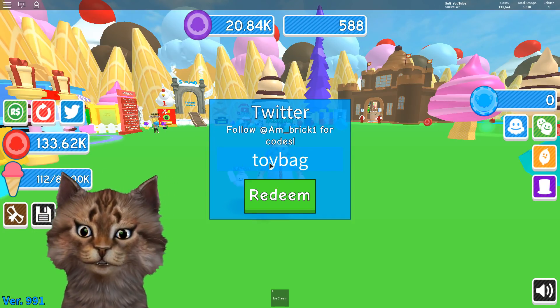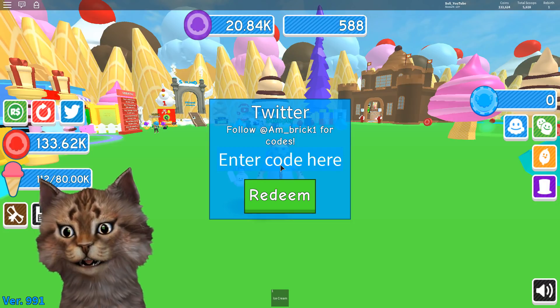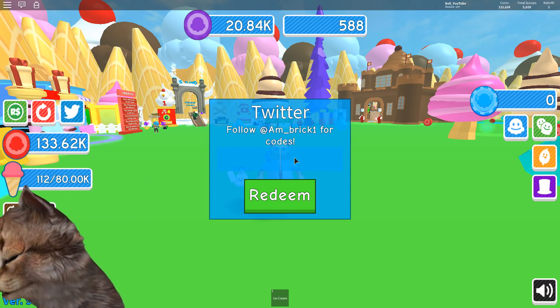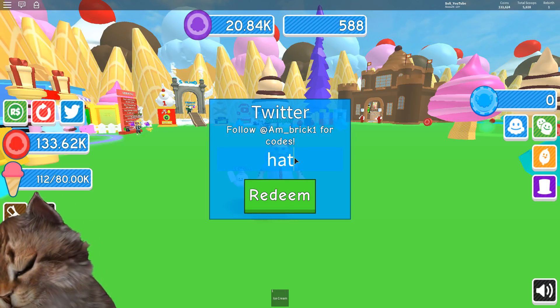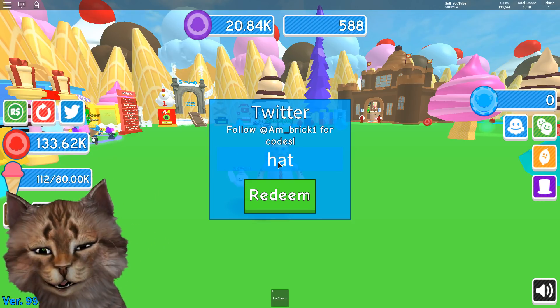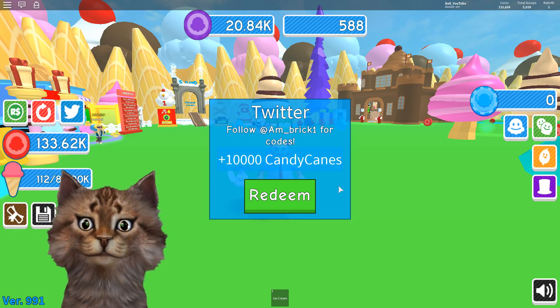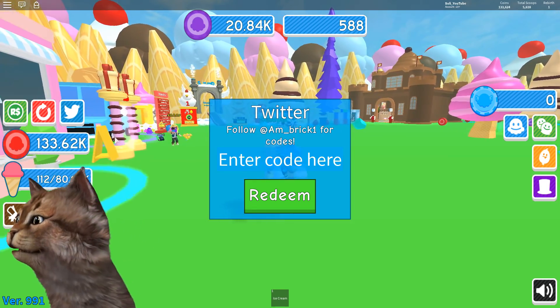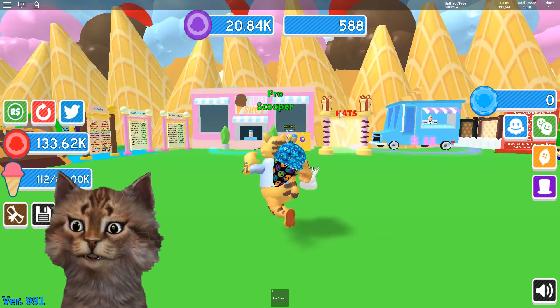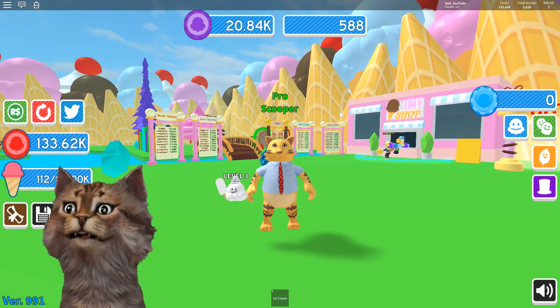You want to type in 'toy bag' right there, hit redeem, and we got plus 10 super rebirth — I don't even know what that is! The next code is going to be 'hatching.' Let me try hatching — let me redeem — oh we got plus so many candy beans guys! All right, there you go, those are the codes for today. Tell me if you guys like the new kitty in the bottom left corner — I made a new one!